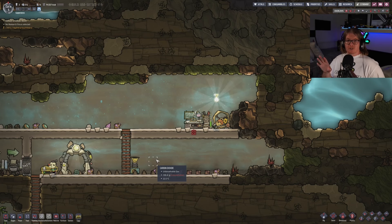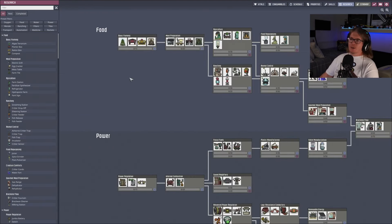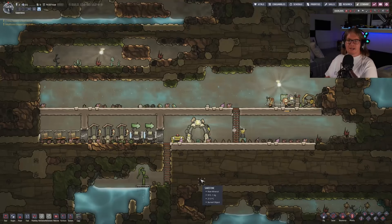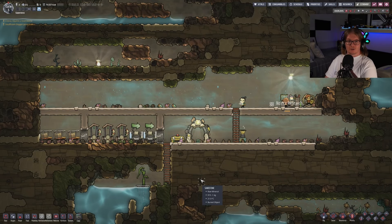Now that we have the research station organized and the oxygen diffuser running, we need to do some research. The question is what to research first. I would highly recommend that you focus on food first, because we are going to need to get a farm up and running as soon as possible. The dupes with a research skill or research interest are going to handle that research. That is how you can survive in the early cycles of Oxygen Not Included.